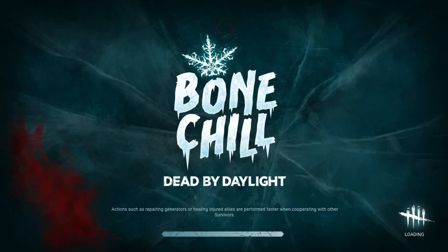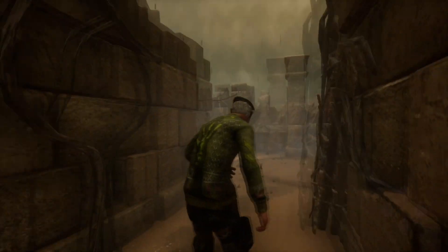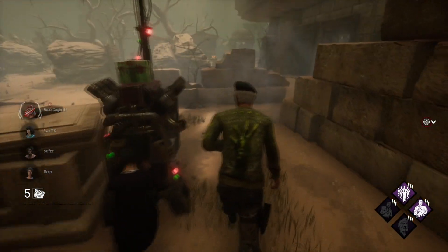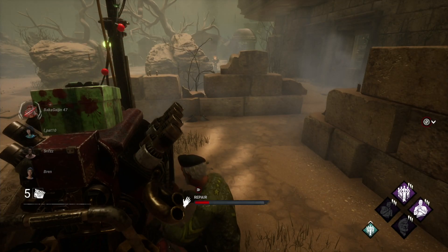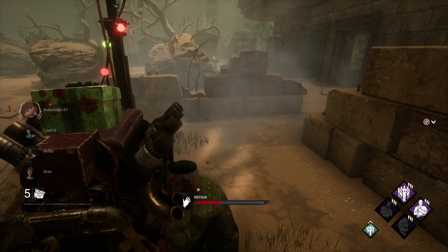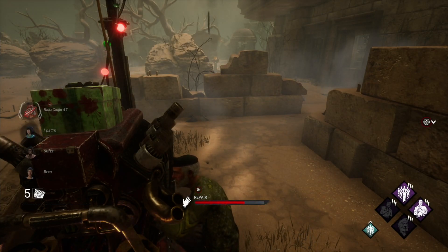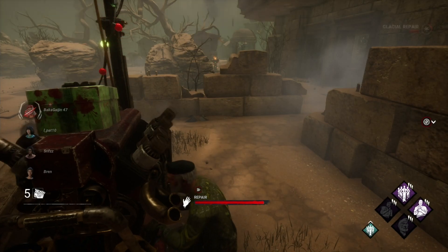Alright, we're jumping right in. Ivory of Crows — nice outdoor sandy map, we know these well. Hoping that somebody starts near me. Great, I've got a gen right here. Prove Thyself is already firing — it's already a third done, quickly approaching half. Claude gets in on this — look how fast it goes! Boom, one down.